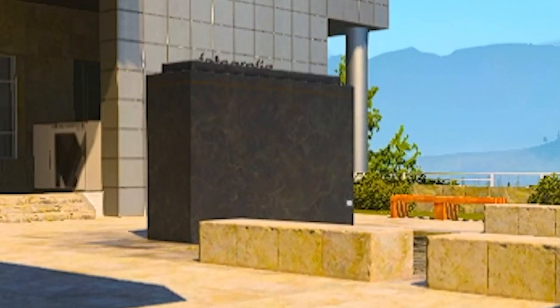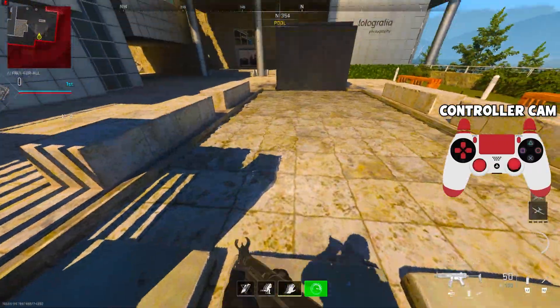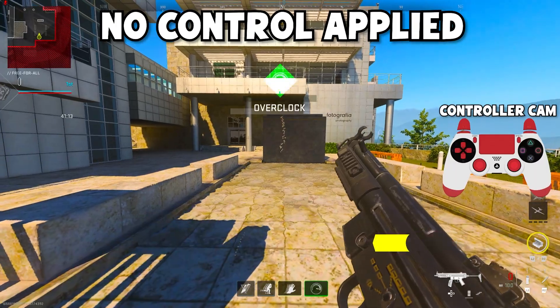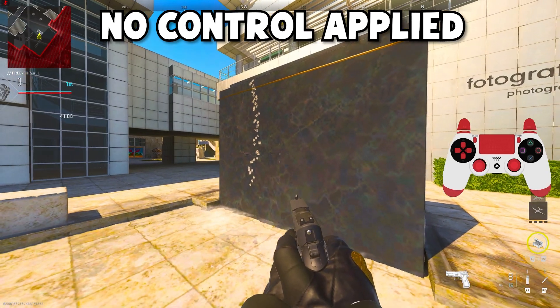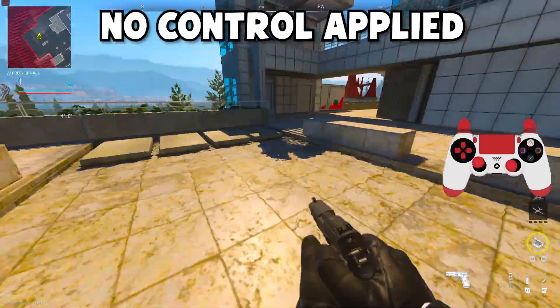I'm going to use this black surface to show you guys exactly how recoil works and how you guys can control it. Standing from this block, I'm just going to shoot and not do anything — you guys look at the right controller, I'm not doing anything with my joysticks, I'm just shooting and letting the gun do all the work. As you guys can see, the bullets go right up to the very top of the wall, some even go over the wall, basically showing that the MP5 does indeed have quite a bit of recoil.